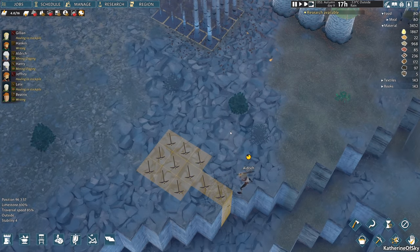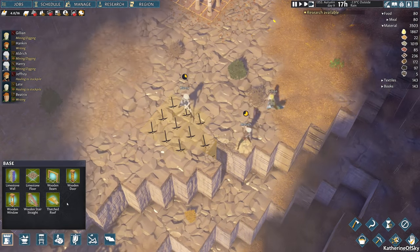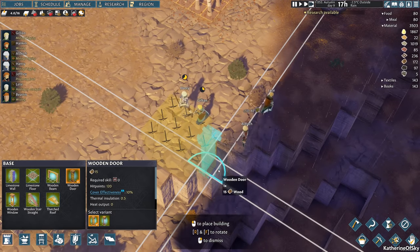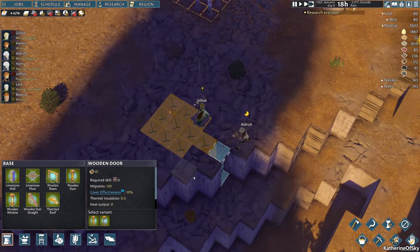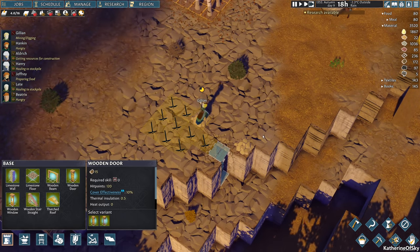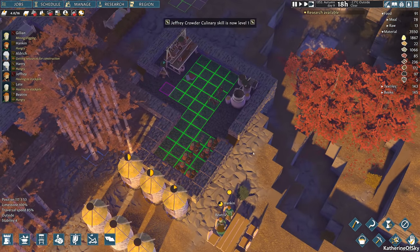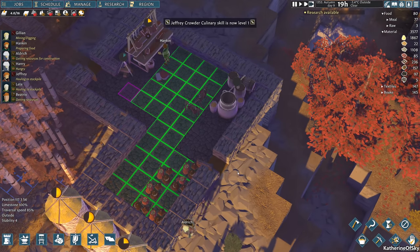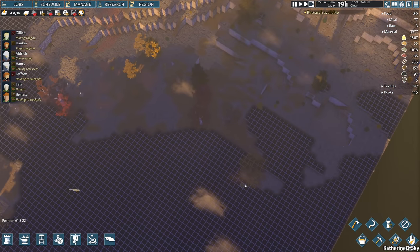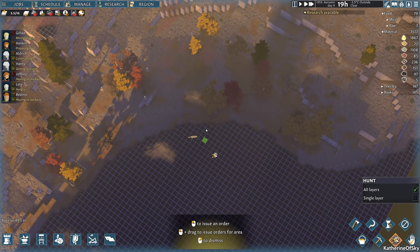I'm going to go ahead and build a door here — a wooden door. And I hope I can just put a regular flooring on top of this. I'm not really sure how that works, but we're going to just try because I don't want this meat to go bad. Let's see if we can hunt down this wolf or coyote or whatever the heck it is. Can we hunt this?